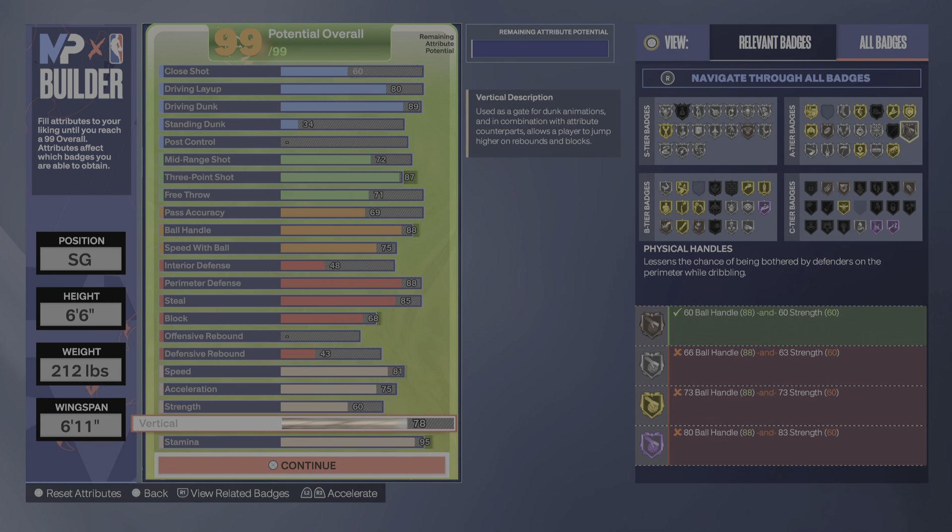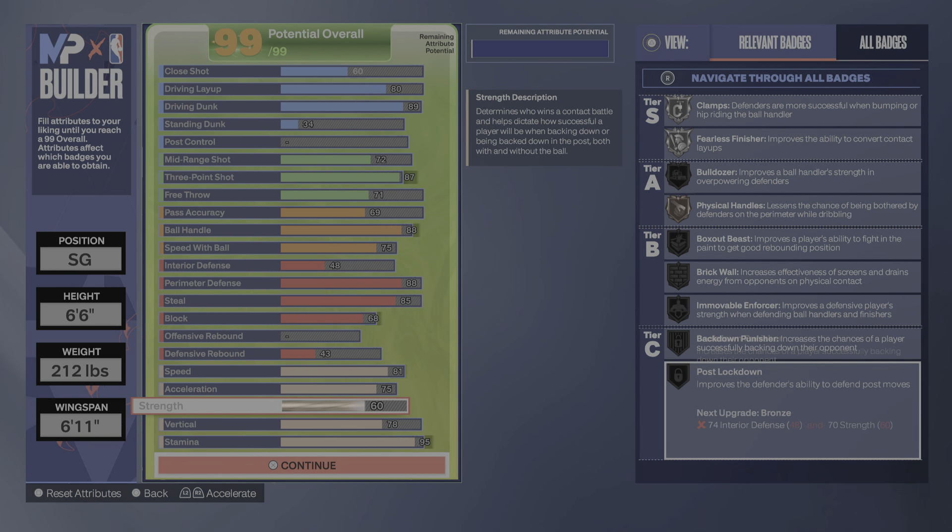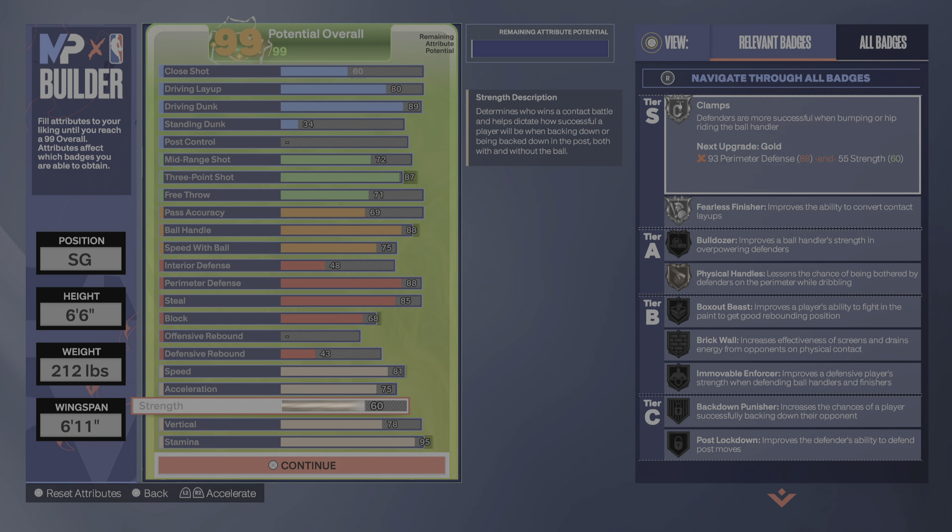Been up hours and hours tweaking this — 60 straps, physical handles, clamps, wireless. The best Kobe build. Stay tuned.